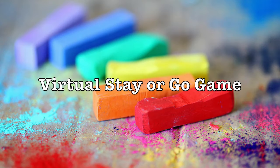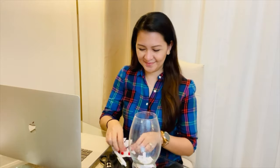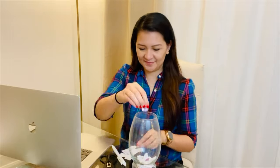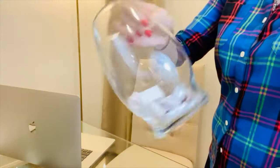Game number seven is called Virtual Stay or Go. The host prepares different traits or phrases that describe a person — things like 'loves playing golf,' 'an only child,' 'a vegan,' or 'a fan of Oprah.' You can check my Pinterest account for more examples. List these on pieces of paper and put them in a bowl. The host randomly picks a description and eliminates those it doesn't apply to.